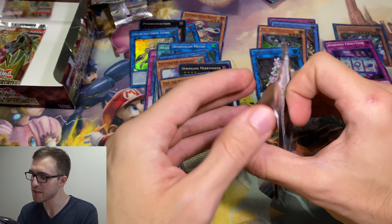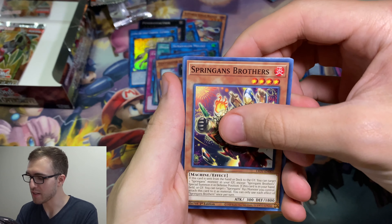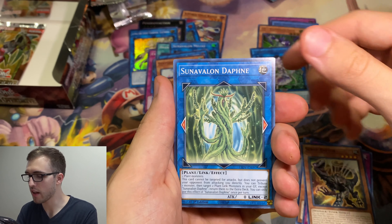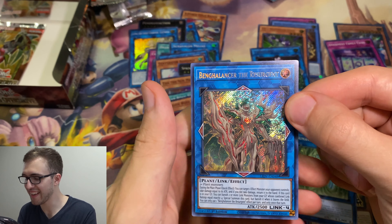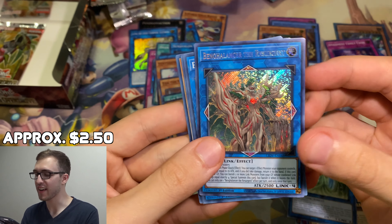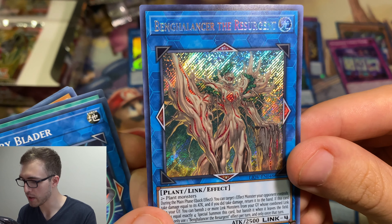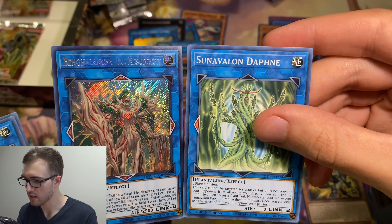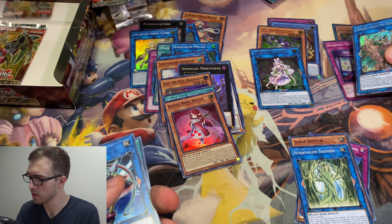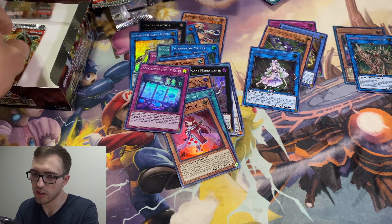Two packs left. Don't do this to me, Konami. I will be sad. Spriggans Brothers, Judgment of the Branded, Scrap Raptor, Sun Avalon Daphne. The Bangalancer Resurgent — it's a really cool looking card, but it's not worth very much unfortunately. Big Tree Guy — he's kind of like... I don't know if that's even part of their archetype, but it looks like it. It just seems pretty good but just not very expensive.